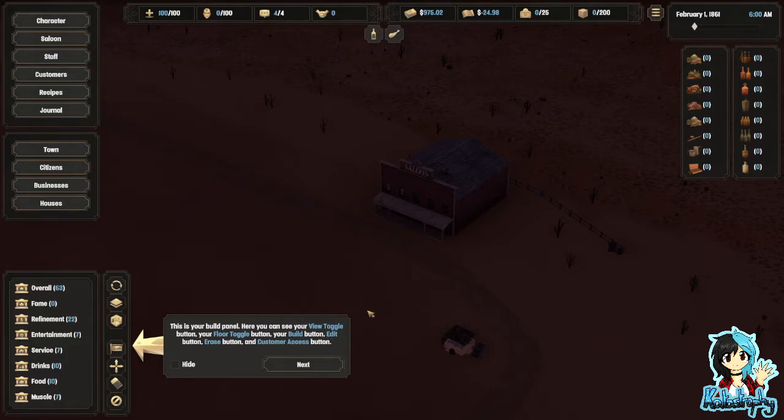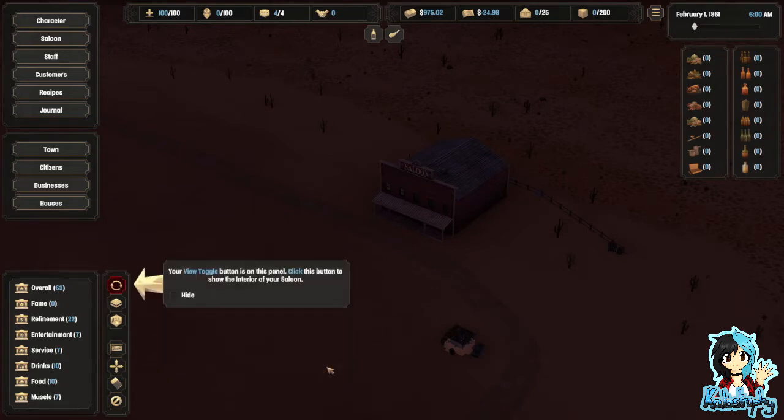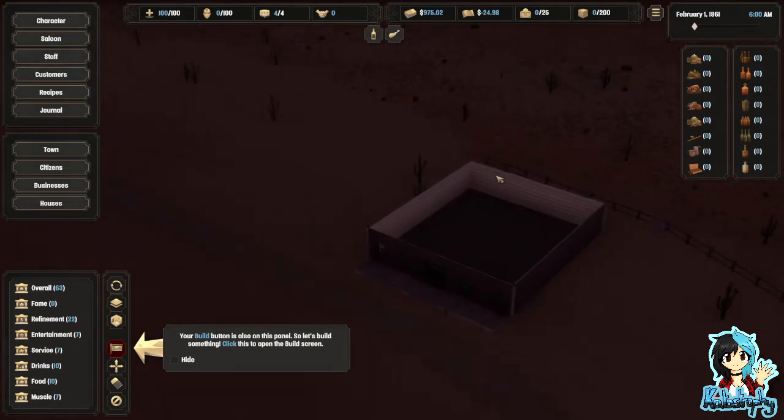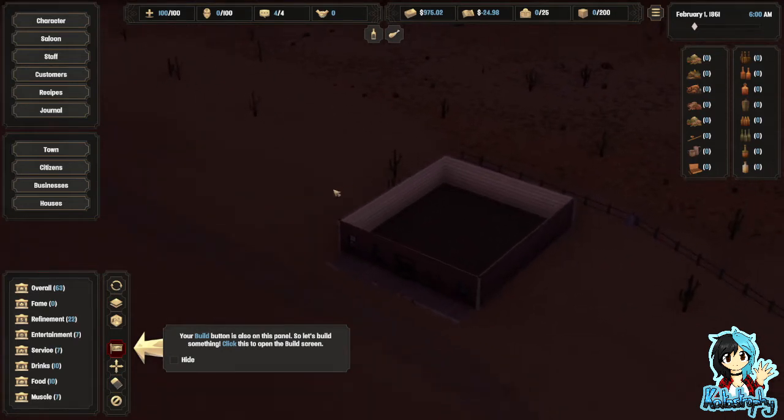This is your build panel. Here you can see your view toggle button, your floor toggle, your build, edit, erase and customer access button. Your view toggle button is on this panel — click it to show the interior of your saloon. Your build button is also on this panel, so let's build something. Click to open the build screen.